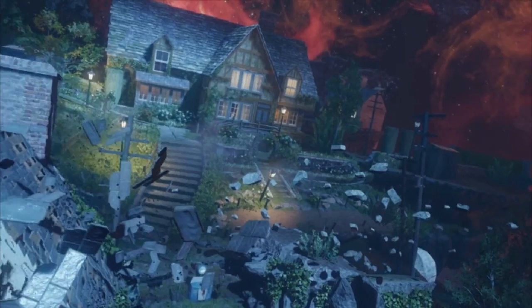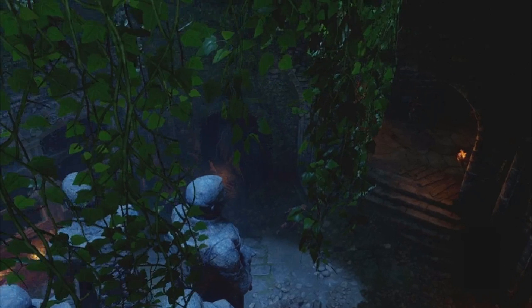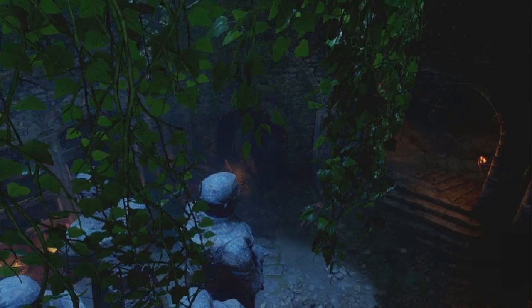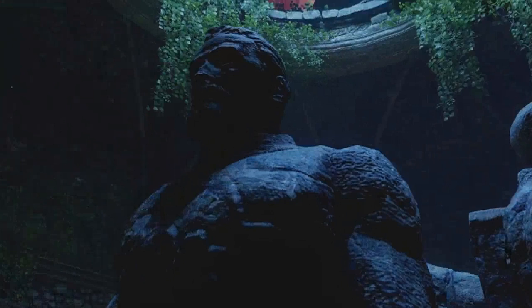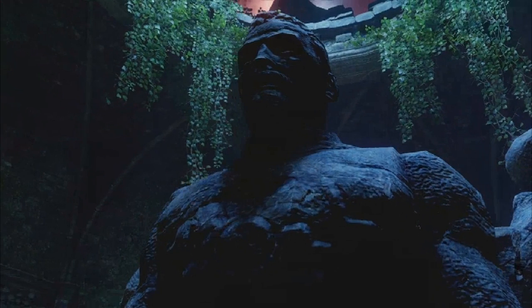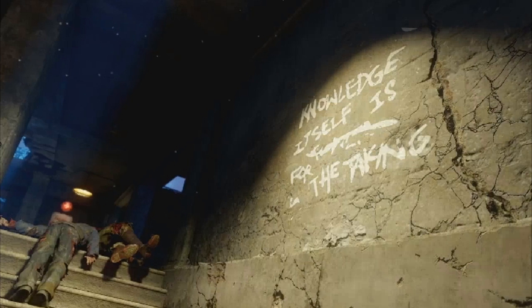Then we keep going and we see a shot of our four premise character statues. We get a close-up of Nikolai, then it shows a shot of Nacht der Untoten. I recognized it as Nacht der Untoten after seeing that staircase and the roof being broken apart. It says on the wall 'knowledge itself is for the taking,' which is quite interesting.